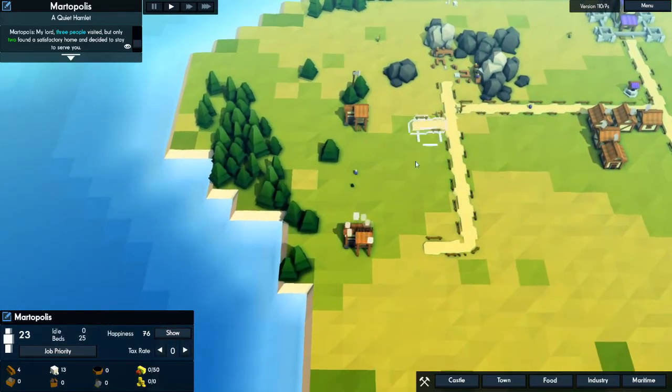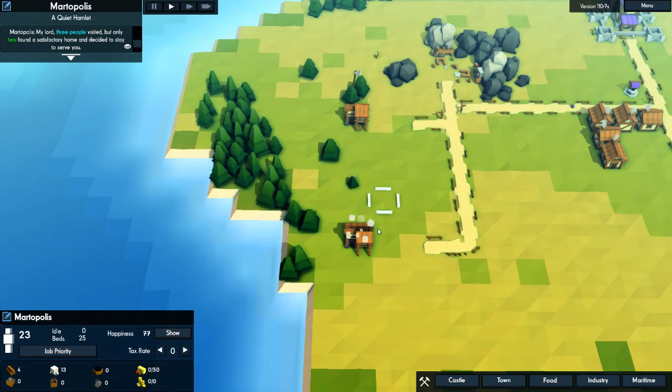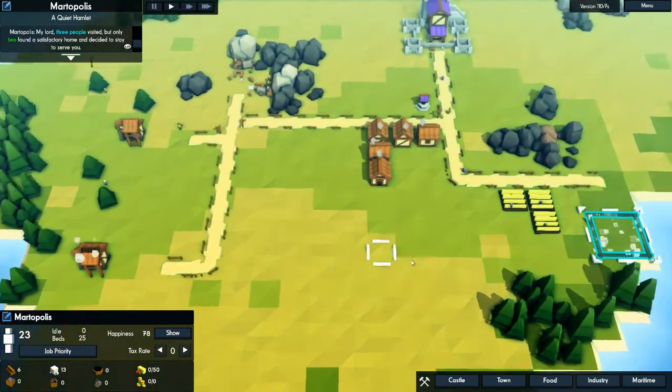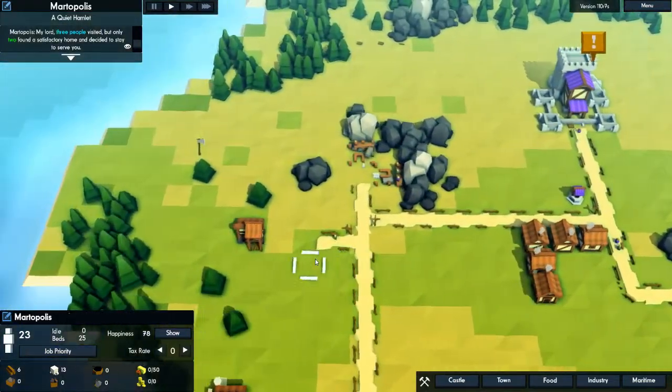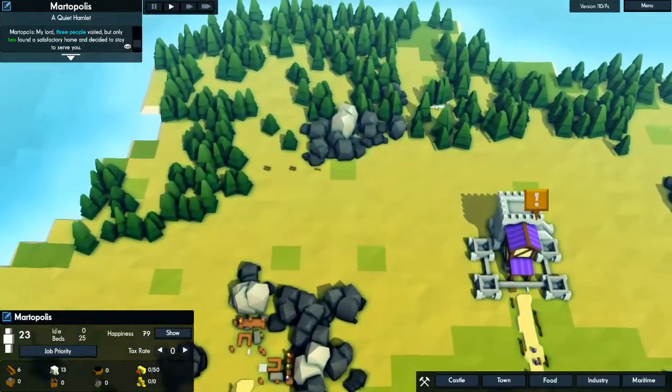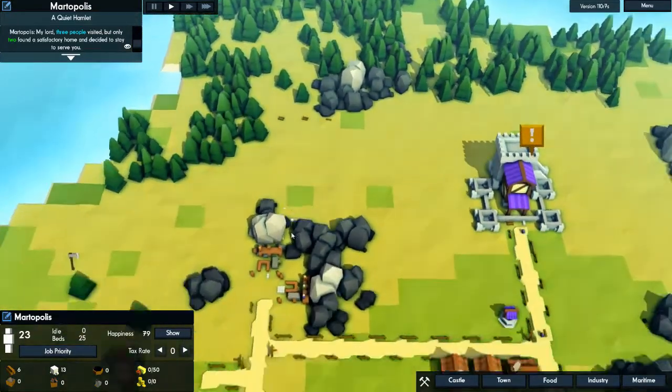Now you can see that this is spreading — eventually this will become all forested. But you can't place the forester lodge if there's not at least one tree within its radius. Which is kind of weird, because I mean they're just going to plant them anyway. It's not like you have to have that one tree — why don't you just go out and get a sapling somewhere and deal with it.